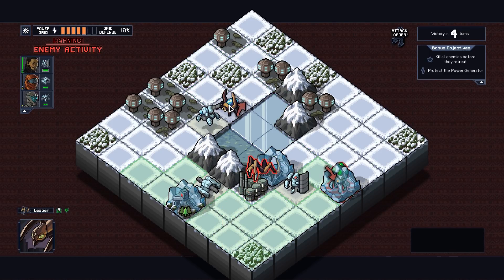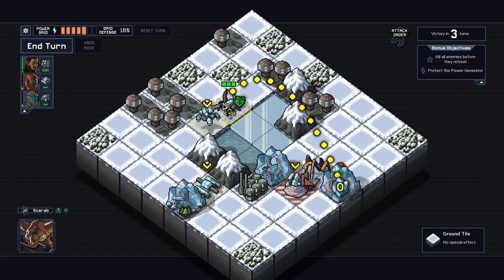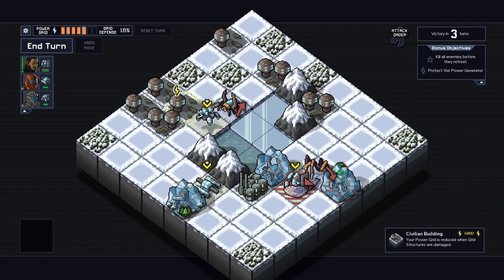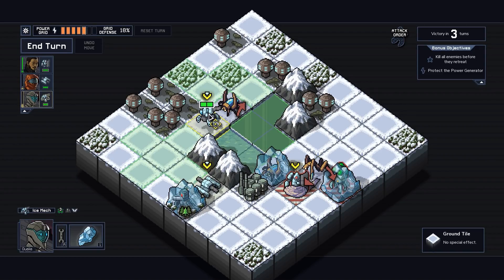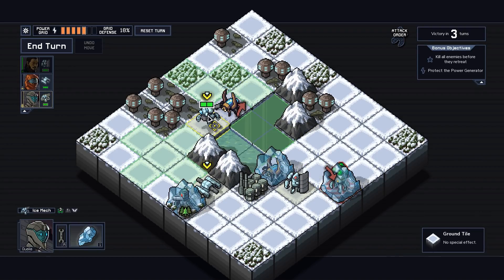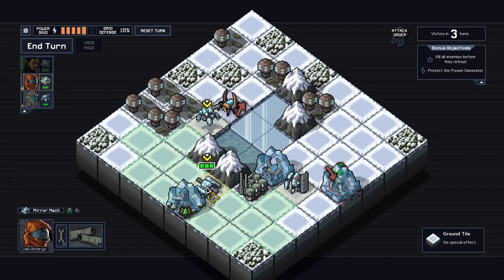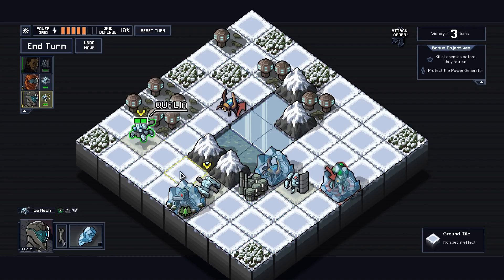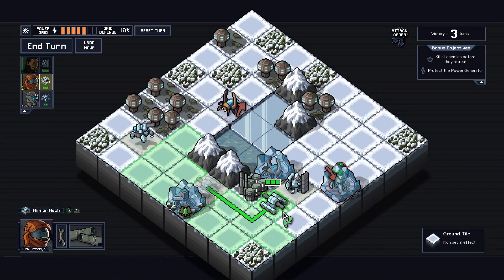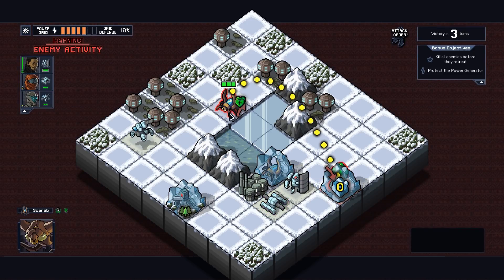Basically it's a matter of killing these guys as quickly as possible. We need to kill them — you do two damage, you do one. I think what we want to do is kill this guy, let him break this scion out, and put you here. That pushes him out of the way. Let's move our tank over here and then end the turn. We still got to kill this guy.